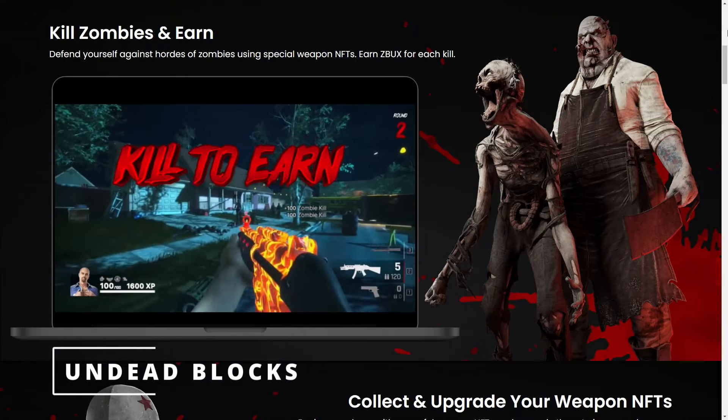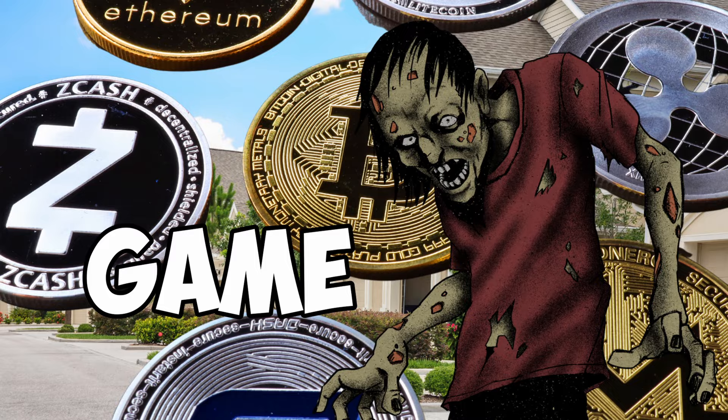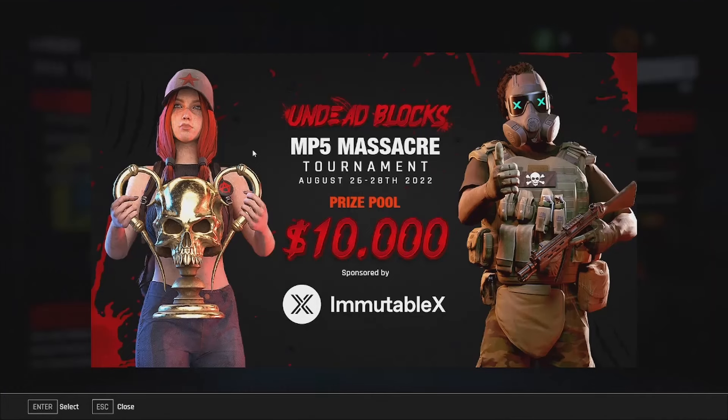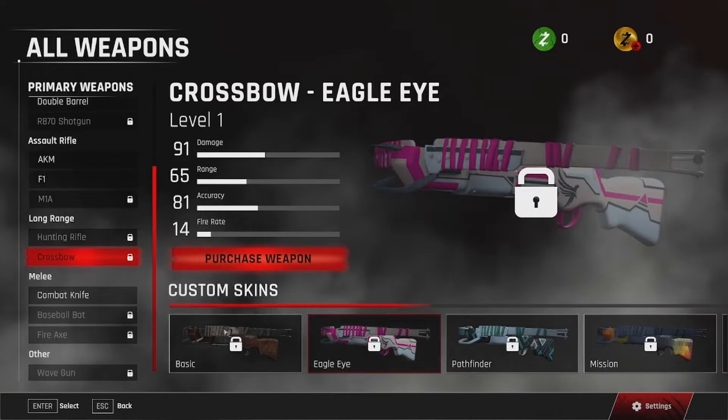First up, we have Undead Blocks. They call themselves a kill-to-earn first-person shooter crypto zombie game. Players can use weapon loadout NFTs to kill zombies and participate in daily leaderboards and challenges to earn Gold ZBucks, which can be swapped for other cryptocurrencies or used to purchase in-game items and weapons.